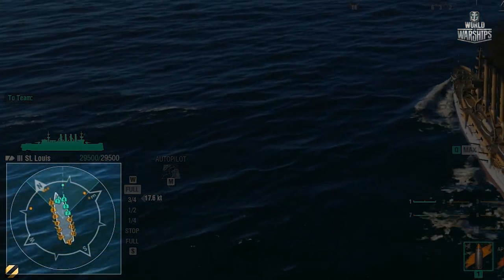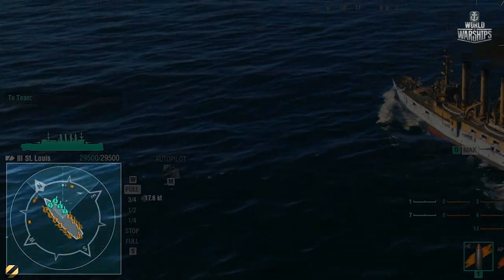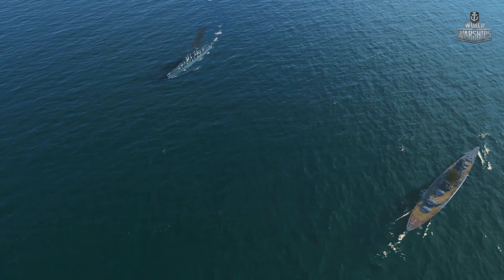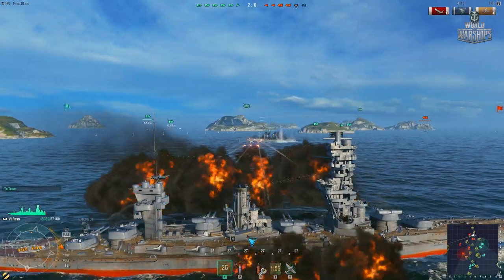Don't forget to look at the ship's status panel from time to time. It'll show you which turrets are ready to fire, and help you adjust your course to make the rest of the guns available. To use the ship's firepower to the maximum, turn perpendicular to the enemy ship. You should consider, however, that this manoeuvre will also make you an easier target.